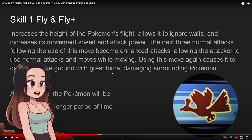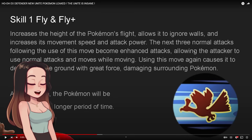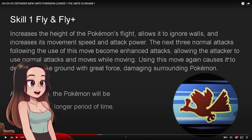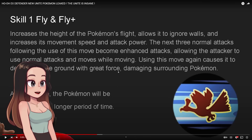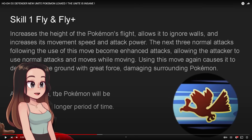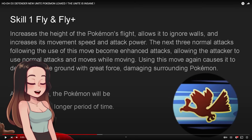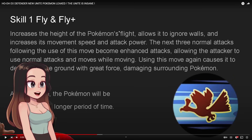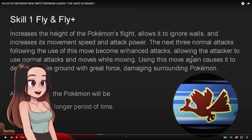Skill one upgrades into Fly and Fly Plus. It increases the height of the Pokemon's flight, allows it to ignore walls, and increases movement speed and attack power. The next three normal attacks following the use of this move become enhanced attacks, allowing the attacker to use normal attacks and moves while moving. Using this move again causes it to descend to the ground with great force, damaging surrounding Pokemon. Talonflame is so mad right now - Talonflame wants this!